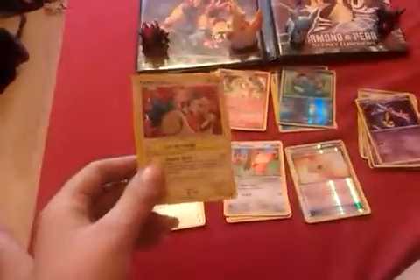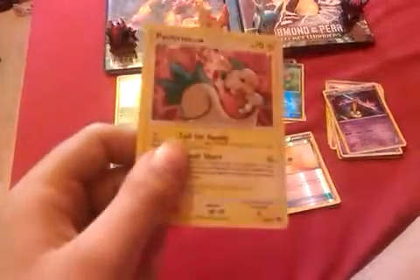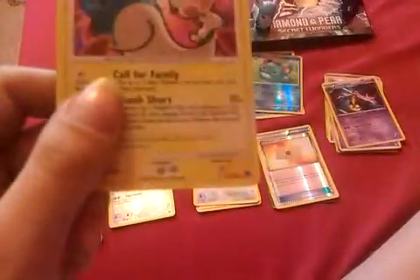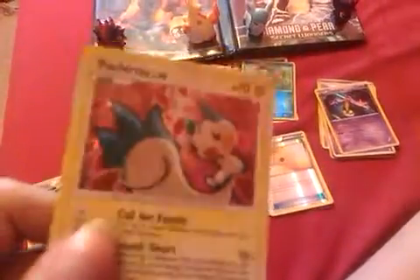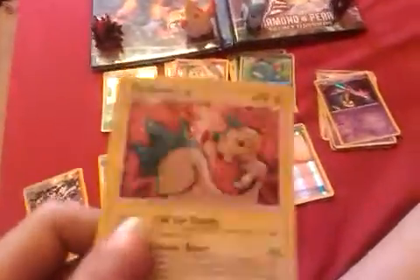I've only got one electric holo — it's a holo Pachurisu. Some holos and foils you don't know are holos or foils until you actually tilt them; there will be a glare on some of them because I have the curtains open and the light on. I've got a holo Pachurisu there — Pachurisu is one of my favourite electric types.